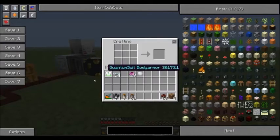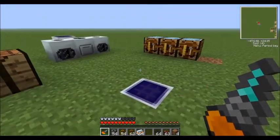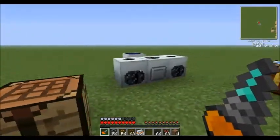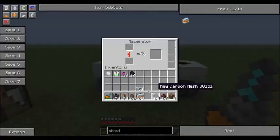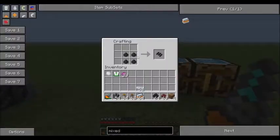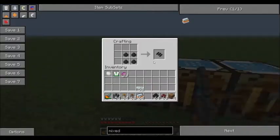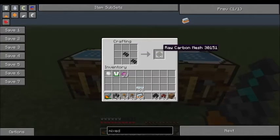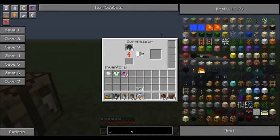So back to the importance of UU matter. In order to create a quantum suit, you're going to need a macerator and a compressor. The first thing you want to do is macerate coal. When you macerate coal in IC2 you get coal dust. You need four coal dust for one raw carbon fiber, two raw carbon fibers for one raw carbon mesh, and when you put a carbon mesh into a compressor what you get is a carbon plate.